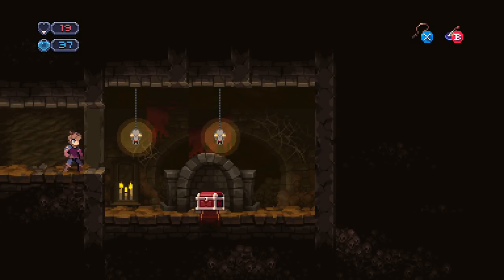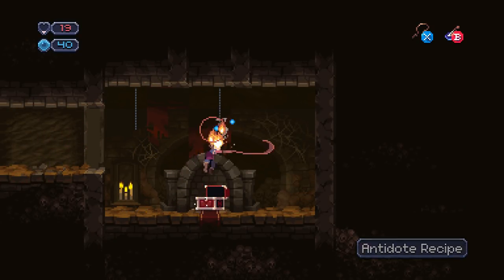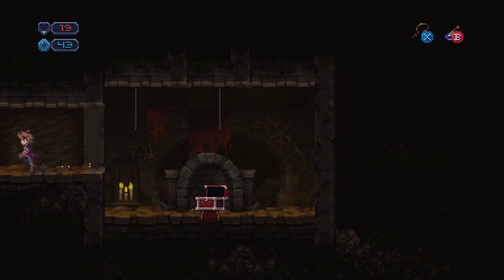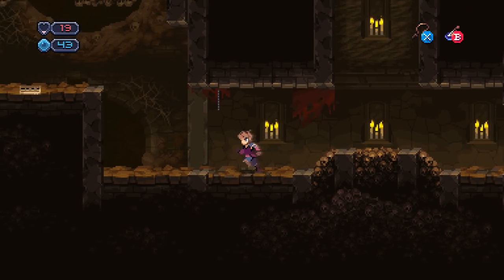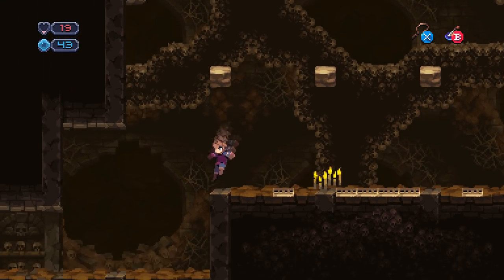We can't get up there. We get an antidote recipe — yes! So we're going to fight something here; the boss probably poisons you. We gotta go back this way. Gotta backtrack.